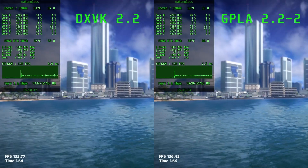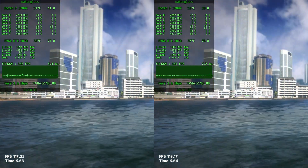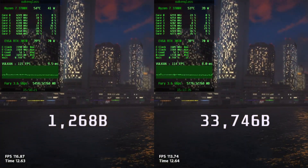Jakku's 2 exhibits similar behavior to Origins. The stutters are roughly in the same spots, but the GPL Async cache is almost 27 times larger.